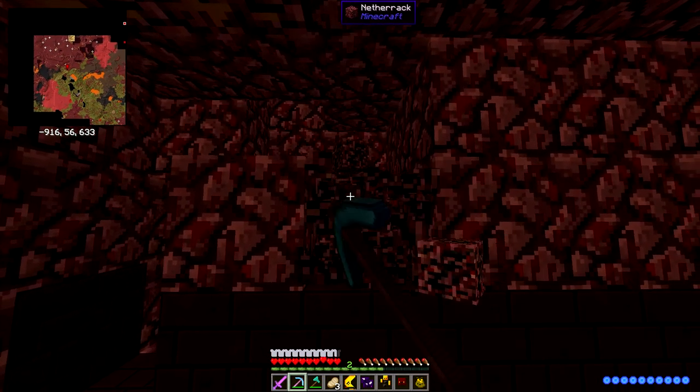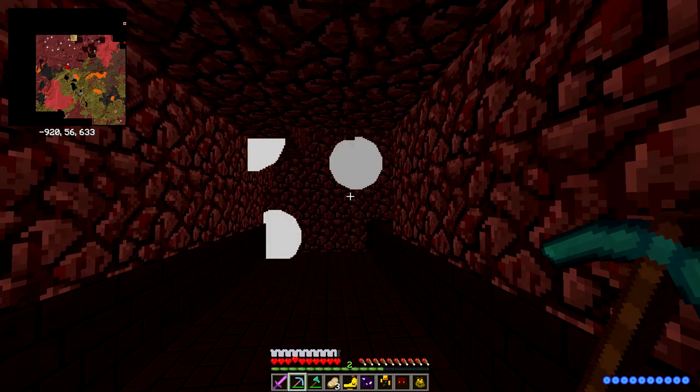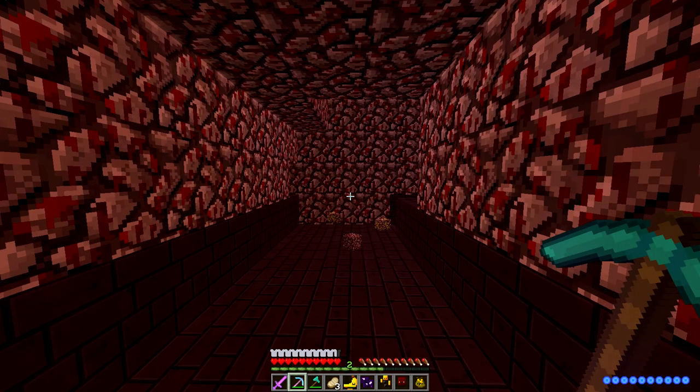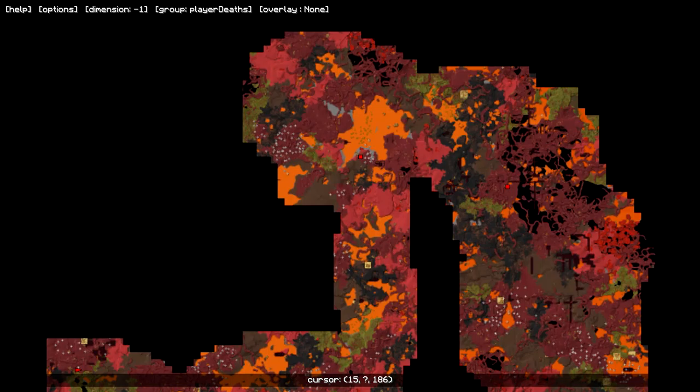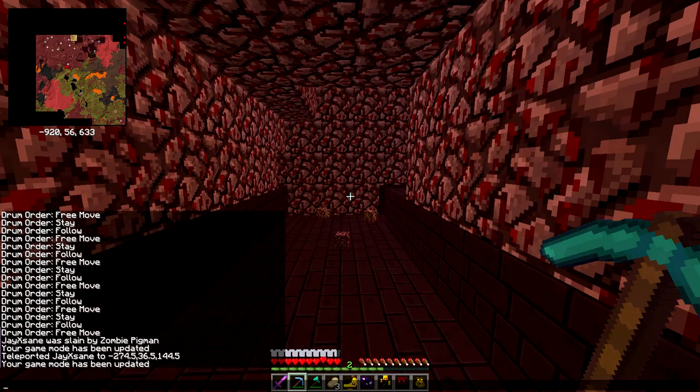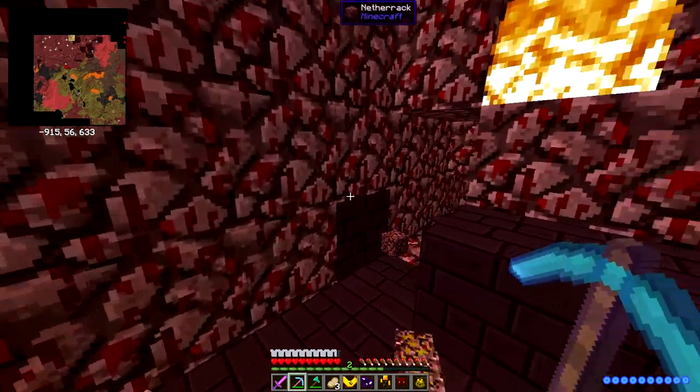And we're back — that took a really long time. These are my death points, there's the portal over here, and I did die over here. What ended up happening was I went on land and I was hungry so I ate some pork chops, and it apparently set off the piglins. In this modpack the piglins are so laggy that it killed me instantly. I did have to cheat my way back because there was no physical way of getting back there without cheating, so I went back to that location and got my stuff.